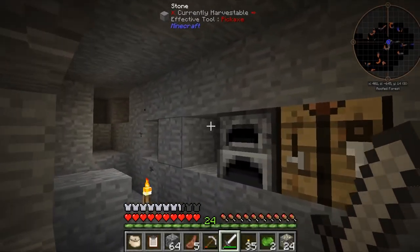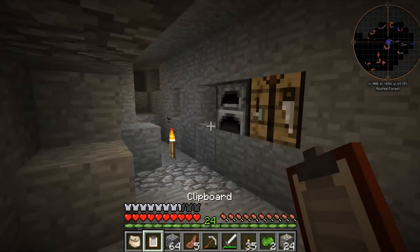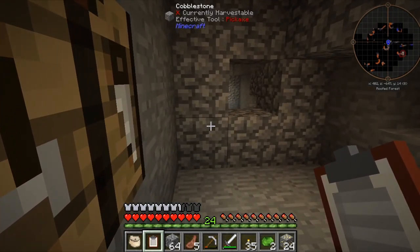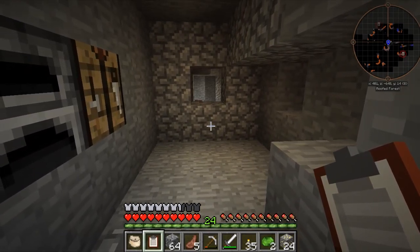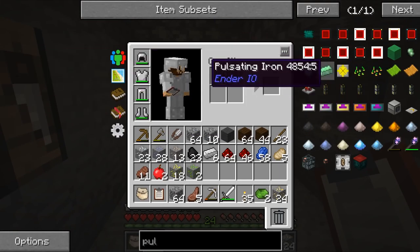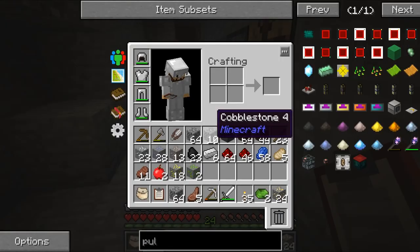Hey guys, what is up - LootGames - and today we are back on our Minecraft Hardcore Survival Bucket List Challenge. I had a little problem and tried to figure it out so many times, and now I've finally figured out what the problem was. You know last time how I said I couldn't get my Too Many Items mod working? Well, now it's working. Turns out if you press O, it sometimes disables it, and you have to re-enable it by pressing O again. So we have it back now.